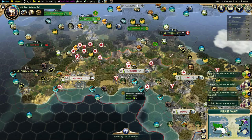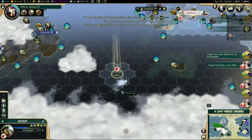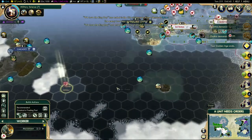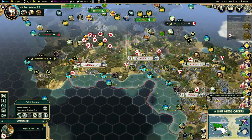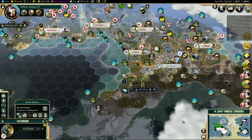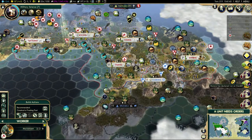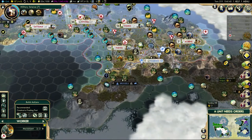Science should start to really come up now as well because these public schools are about to come in. Brussels has declared war on Gandhi - so where is Brussels? Germany's got it by the looks of it. That's probably not good for us long term because I'm going to be at war against Germany though. They've got a settler down here - maybe they're off towards that marble perhaps.